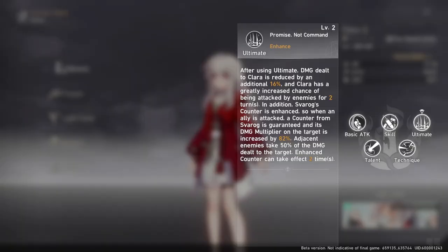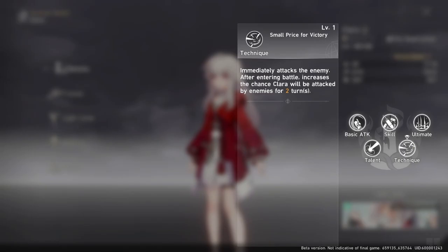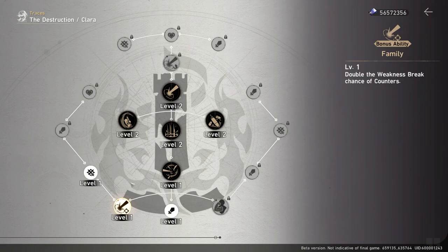Clara's technique is a standard ambush skill — she attacks the enemy and then increases her chance to be attacked by enemies for two turns. For her bonus stats, she has five attack, three physical attack, and two HP stat increases. Her first bonus ability doubles the weakness break chance of her counters, and her second increases her resistance to crowd control debuffs by 50%.